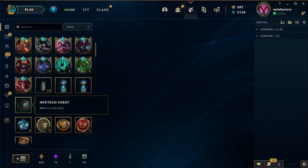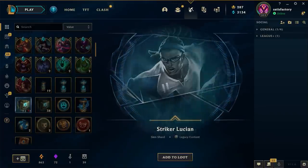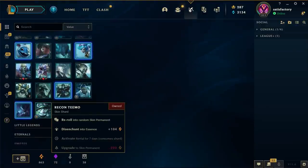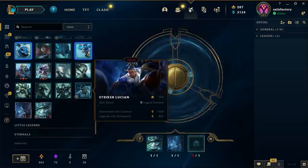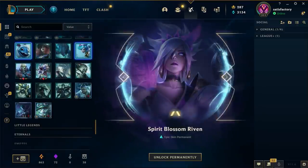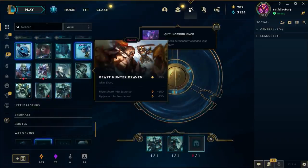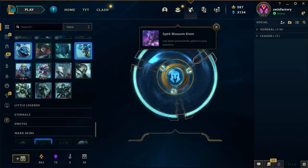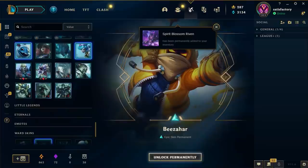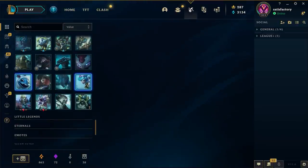Some legacy stuff, whatever - gimme skins. Arcadian style - that gives us a few more skins to reroll. Spirit Blossom Riven, I'm gonna save that. I'm gonna reroll all the Beast Hunters together, just like I did here. The UV and B's are today.